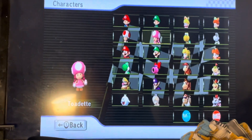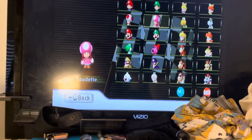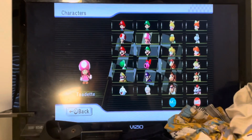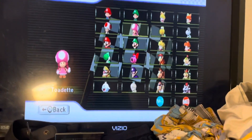And here is Toadette. In order to unlock this character, you have to play a time trial on every course — all 32 tracks.